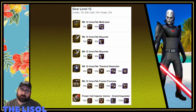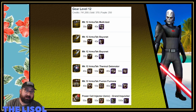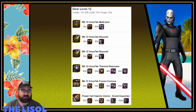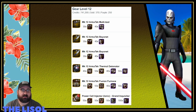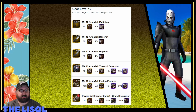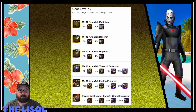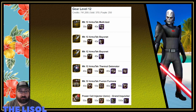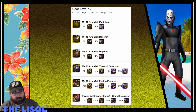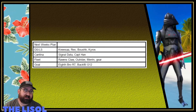I want to look at Grand Inquisitor's gear for getting him to G12. It looks like he requires a bunch of disparate stuff — bayonets and hypo syringes are the biggest items, plus some med packs, so nothing too crazy. Really I'm going to be short on Kairos pieces. If I can get him to G12 I can get him to G13, but I don't think I'll be able to hit G12 this week — we'll see.